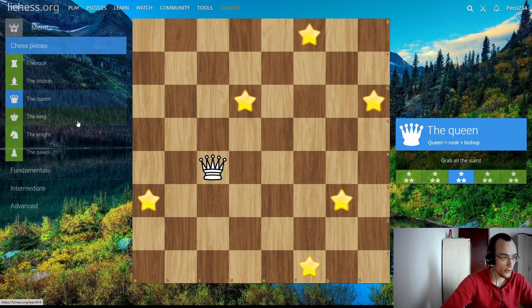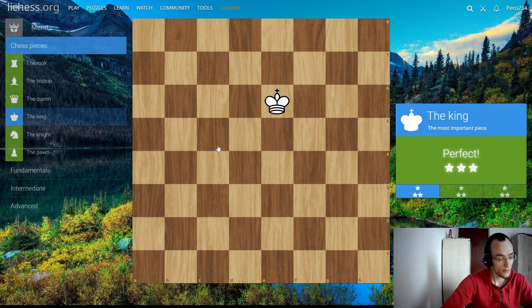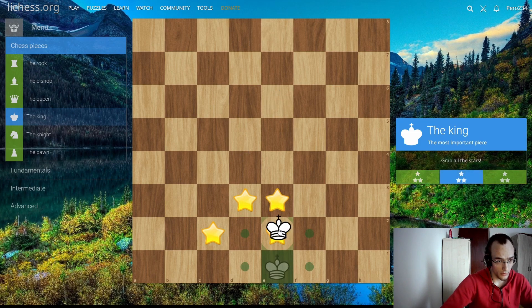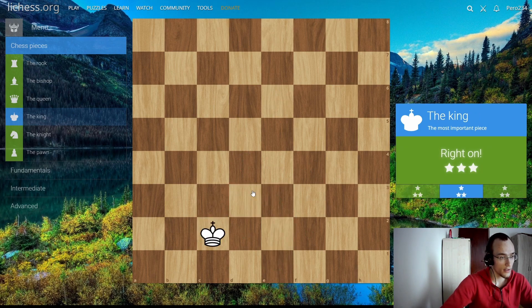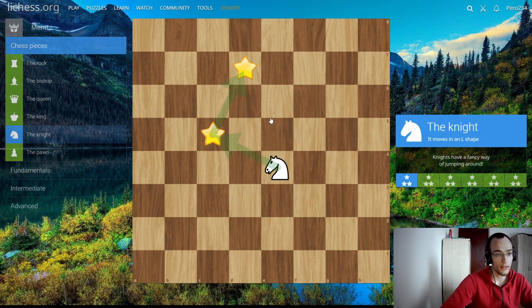Let's move on to the king. The king can go in all directions but only one square at a time. So here we can go like that, or this way. Just take everything around it.